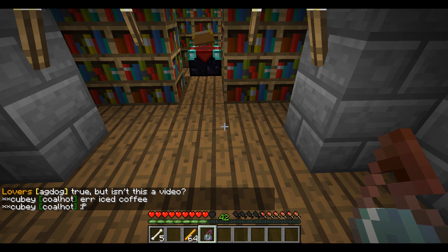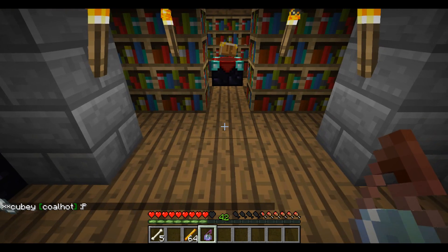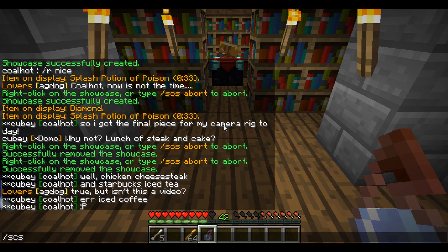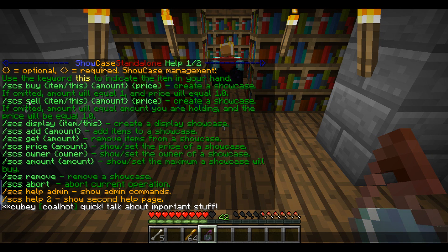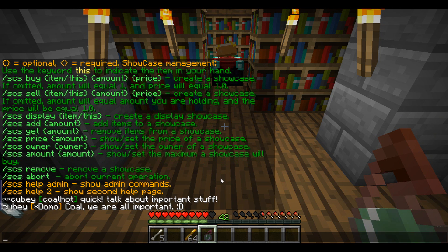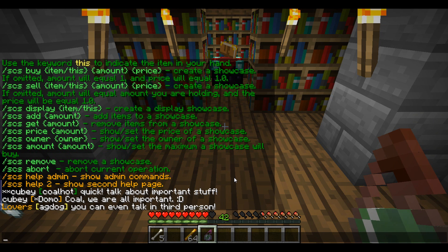Last up, I'm going to mention some tweaking of Showcase Standalone as well as commands that admins can use. By typing slash scs or slash scshelp, you get a nice list of all the different things you can do — a lot of the commands I've already mentioned. That's really useful in case you forgot the exact wording of a command but know it exists.